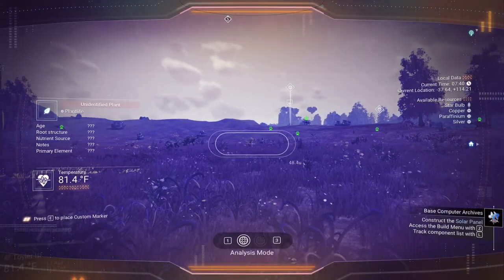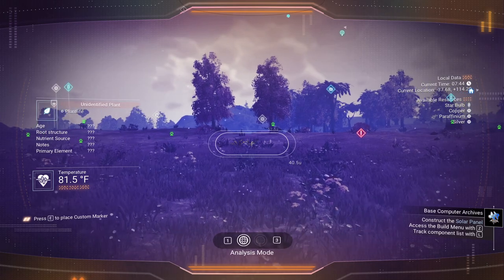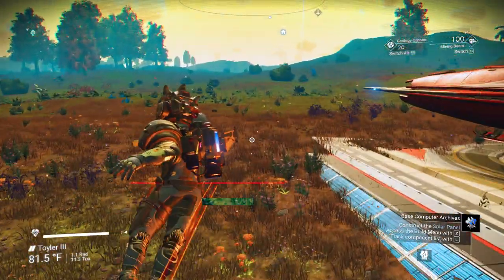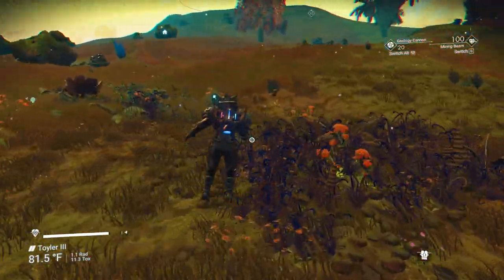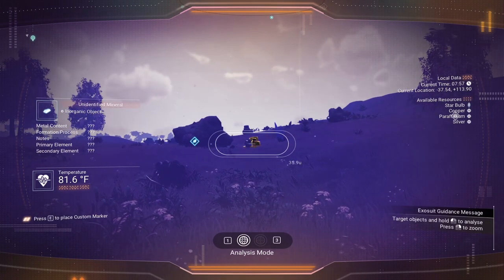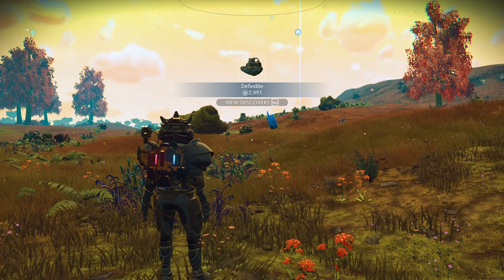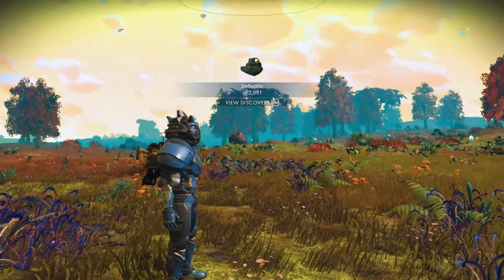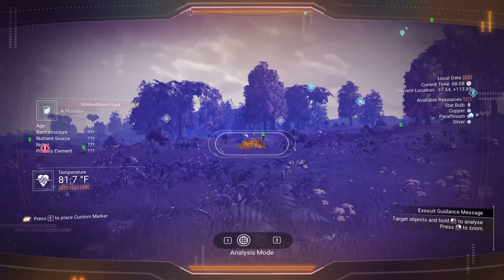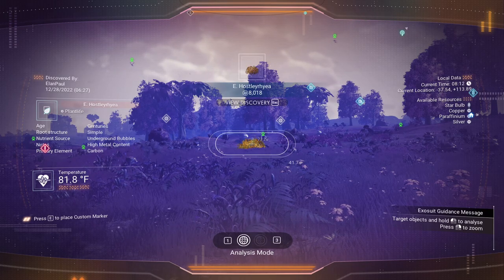What that means is basically when you scan an element or a rock or something like that — let me find a rock to scan. That rock right there. We scan it. Instead of getting 200 or 300, we're getting 2,991. I can't scan any animals right now. I've already scanned the trees and most of the vegetation — this vegetation I haven't. The other one had a higher percentage. 8,000 units. Which is nice when you already have 17 million — doesn't make too much difference.